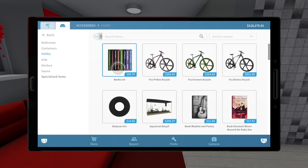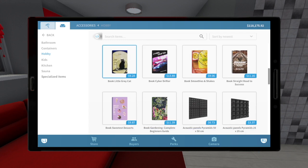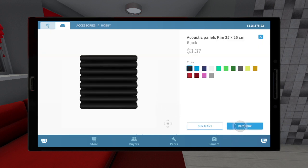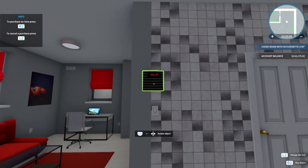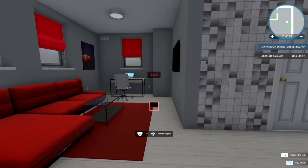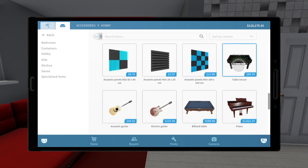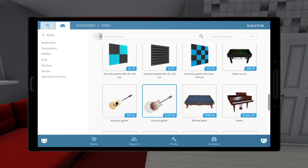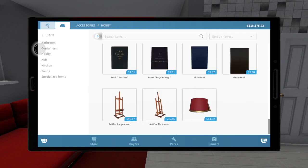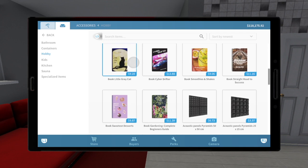Here we have hobbies. We have books, bicycles, the fish tank, a tire — I don't know why we have a tire there. We have the acoustic paneling, which I think should go in walls because this is just for walls, not the floor. We do have our soccer table and billiards table, guitars. I mean, I like it in hobbies a little bit, but books — I think it should be separated into more subcategories even within hobbies.